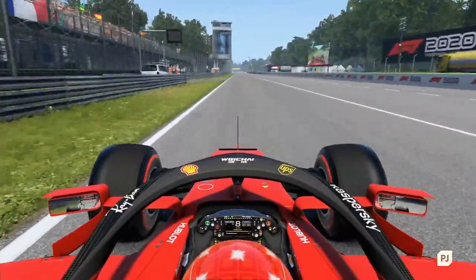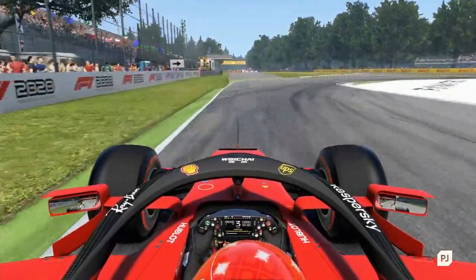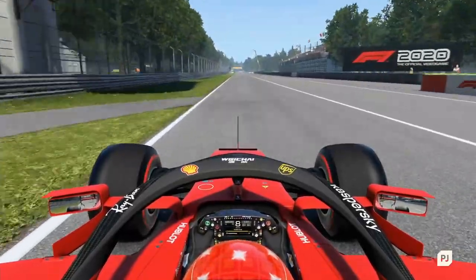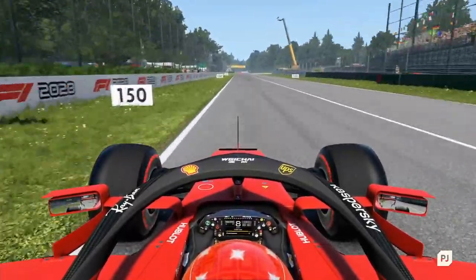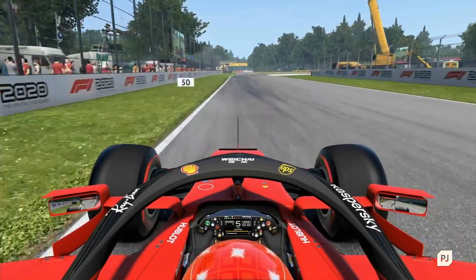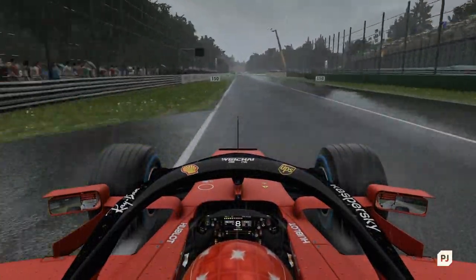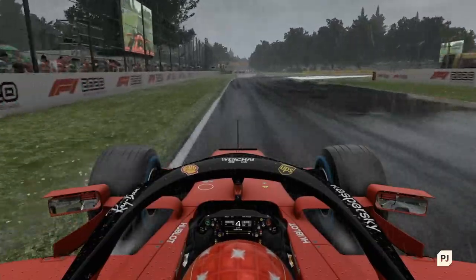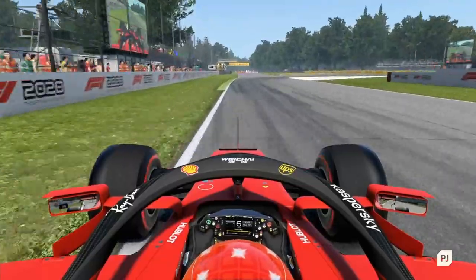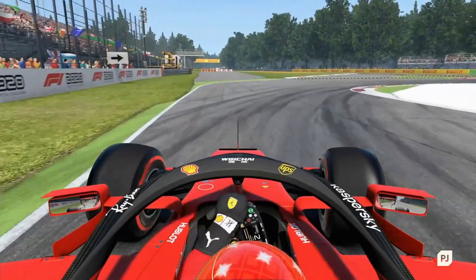Formula 1 cars have incredibly strong brakes, bringing them to a complete stop in a very short space of time. That can make braking for corners a challenge, as it's tough to get the timing right. As you approach a corner you'll see various marker boards showing you the distance remaining to the corner. A good starting point is to brake for each corner as soon as you reach the 100m board — for most corners, this should be around the right spot to slow the car down in time for the turn. Every corner is different though, and depending on the conditions you may want to brake earlier. As you get more confident, edge a little beyond the 100m board until you find your limit. A ton of time can be gained by nailing your braking points, so this is a key skill to develop.